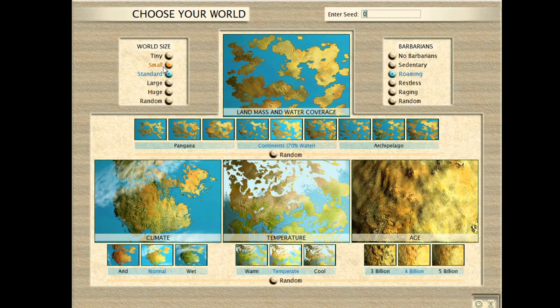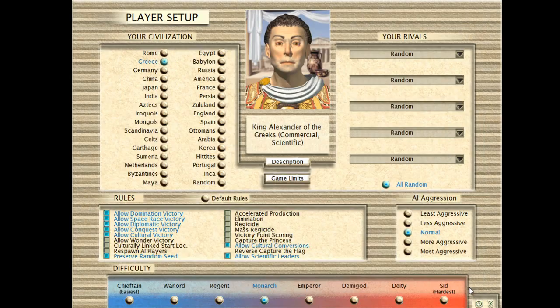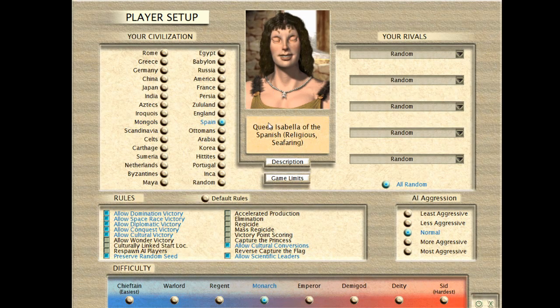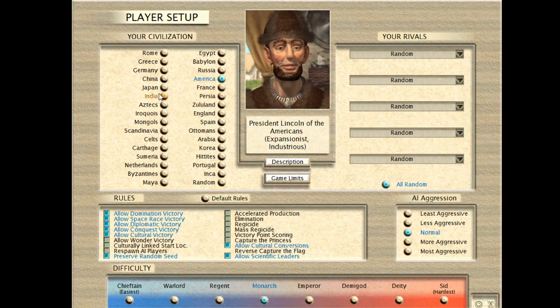For world size, I'd actually recommend a small map if it's your first game. There are two reasons: first, if it's a small map, you have less cities, less units, and less stuff to micromanage. Second, it's kind of hard to achieve victory on the bigger map types. We're going to go with small. You get to pick your civilization here — they all have unique strengths. There are eight traits and each civ has a pair of those eight traits. We're going to go with India.